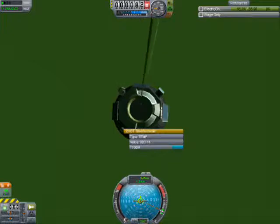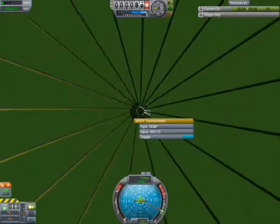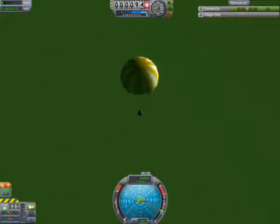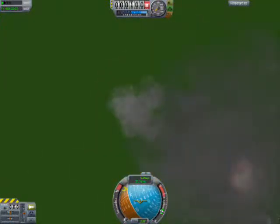Now we are actually going through the surface — mostly because it's a gas giant, so there's no surface at all, even though it looks like there's some texture to the planet's surface. And there goes the pod. I think gravity finally got to it and just completely crushed it.